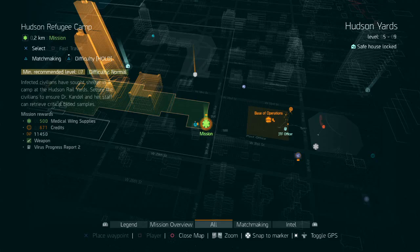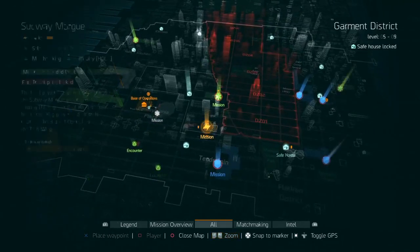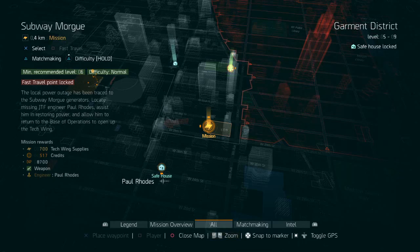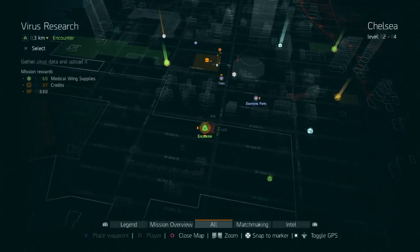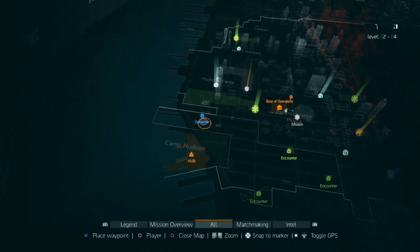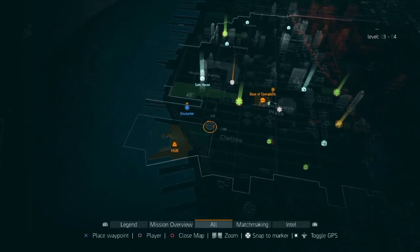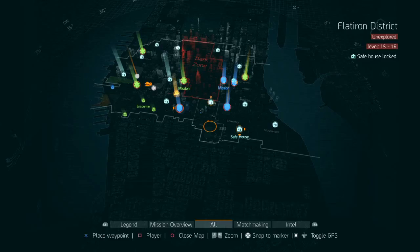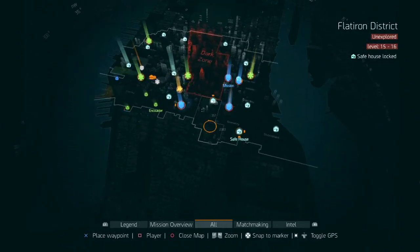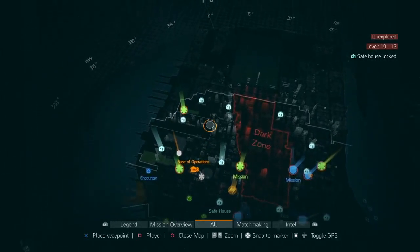The way you unlock these things — they have a price. You get supplies for them. On the map, you can see this is a green mission, which means it's a medical mission and you'll get medical wing supplies for doing it — 500 medical wing supplies. There are also tech missions worth 700 tech wing supplies. There are encounters color-coded by wing: medical, tech, and security encounters. Doing this encounter would get you 60 medical wing supplies; this one over here would get 60 security wing supplies.